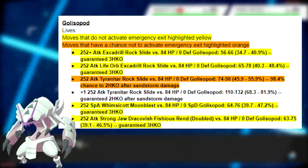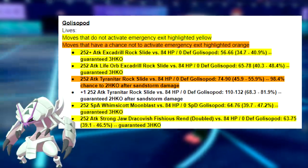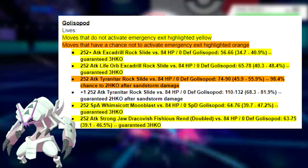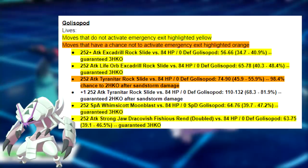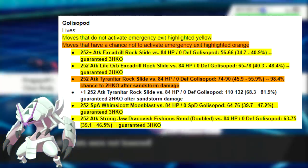It's also able to take Max Attack Jolly Life Orb Rock Slide and only take 40–48%, once again not activating Emergency Exit, allowing it to stay in for the remainder of the turn. However, Jolly Max Attack Tyranitar's Rock Slide has about a 50% chance to activate Emergency Exit, meaning if it doesn't activate, you can stay in and Liquidate. Plus-one Max Attack Jolly Rock Slide from Tyranitar will activate Emergency Exit, but you are guaranteed to live the hit, only taking about 68–81%.